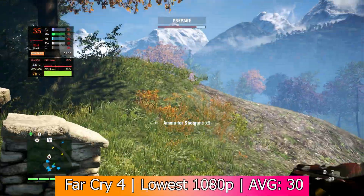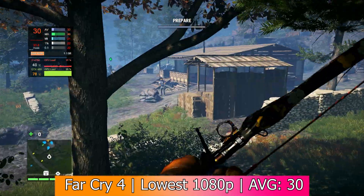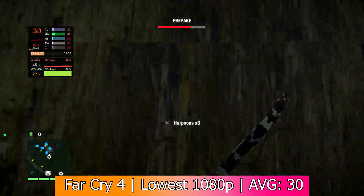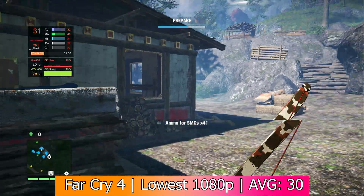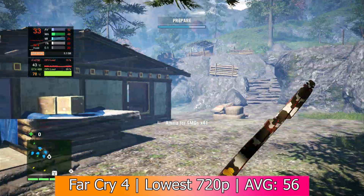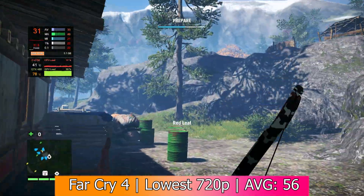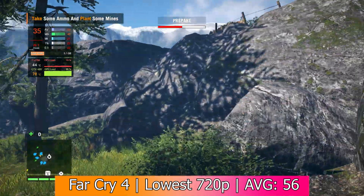Far Cry 4 came out only 4 years after the GTX 480 did, and keep in mind this card was $500 when it released. It didn't run well at all, and got an average of only 30 FPS in 1080p with low settings. I tried dropping it down to 720p, which raised the average up to 56, but was still disappointing. I did try overclocking the card a little bit further, but it didn't really make a difference.